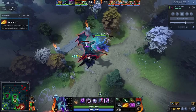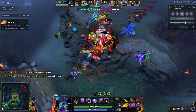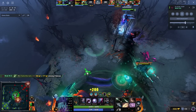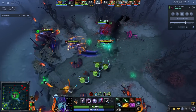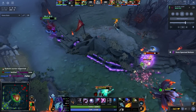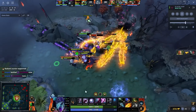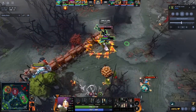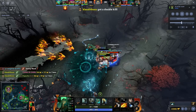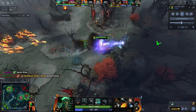Next I want to talk about Radiance, which will come up again later in this video. I'm not a huge fan of Radiance on Spectre — the Manta build is just much better in most games. Radiance is literally just worse on illusions, which is why I hate Naga Radiance. However, I do think it's pretty good on Wraith King. The item is much cheaper now — only five less damage for 350 less gold, which is a massive price decrease.